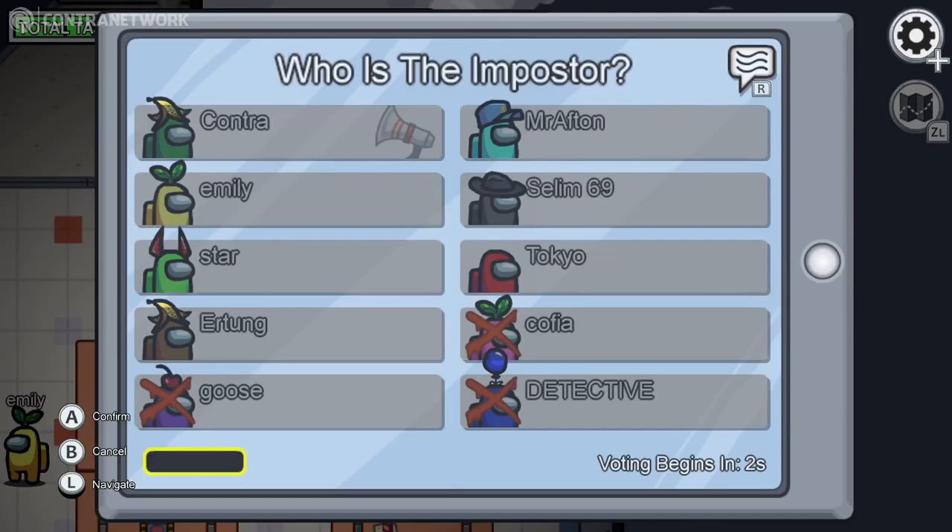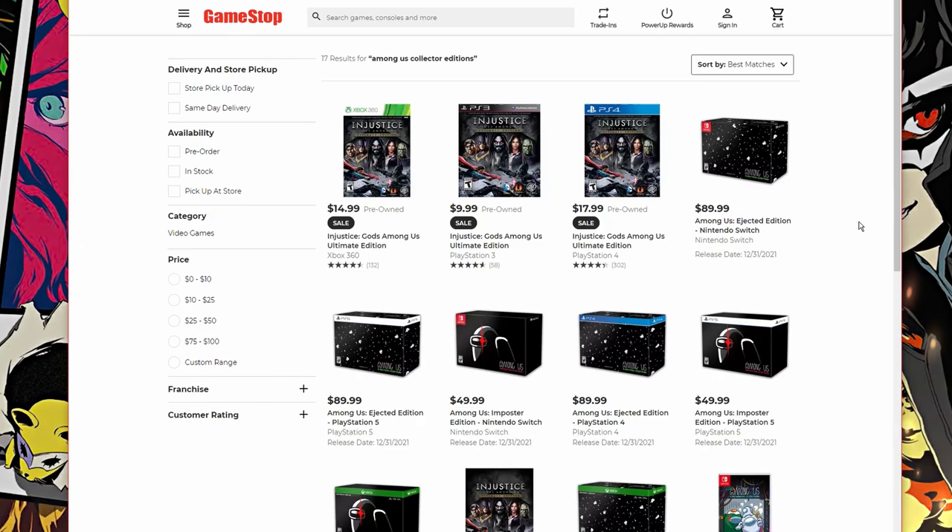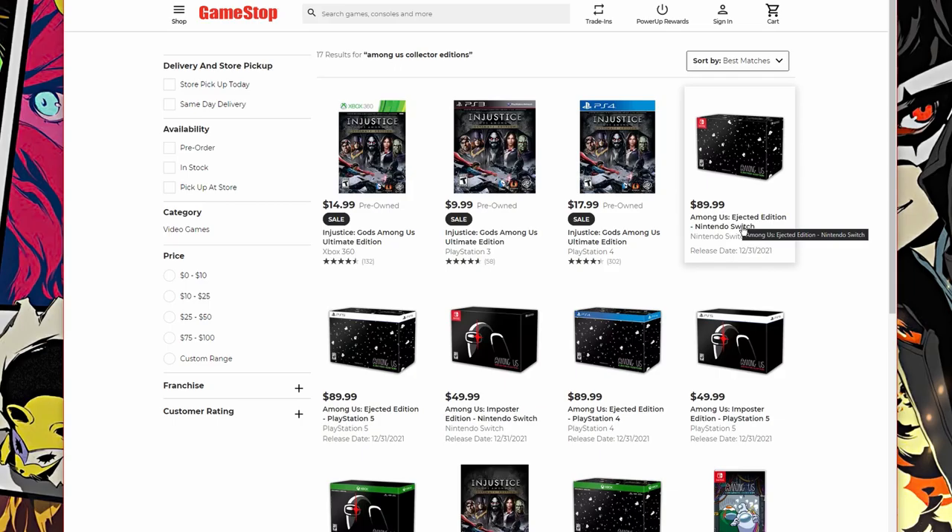Now let's have a look at the US, because this is where things get a lot more interesting. There are all kinds of editions: the Ejected Edition, the Imposter Edition, and also the Crewmate Edition — and thank goodness they come for all the platforms: the Switch, the PS4, PS5, Xbox Series 1, and Xbox Series X as well.